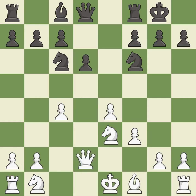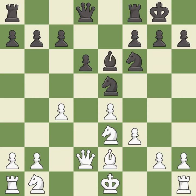This develops a queen off its starting square, getting it into the action — it is good, though not the best move. This activates a bishop by developing it off its starting square — it is excellent. This develops a bishop off its starting square, getting it into the action — it is good. A knight is activated by developing it off its starting square. This threatens to kick a knight — it is good.